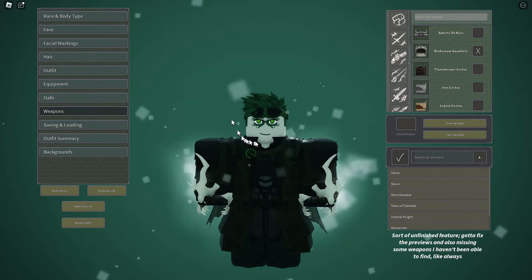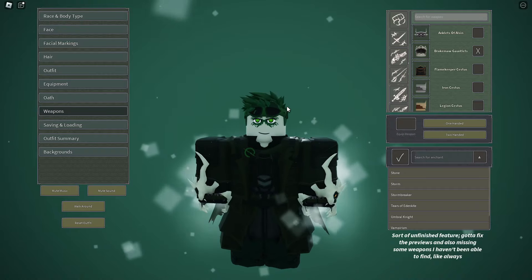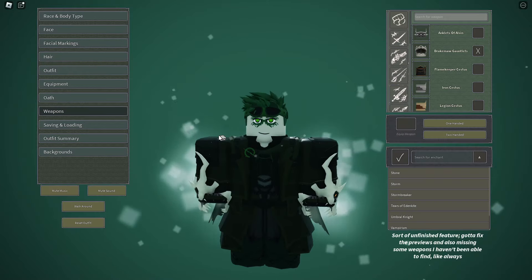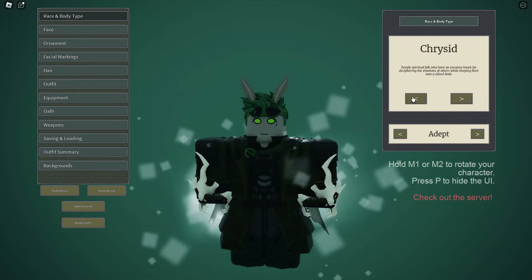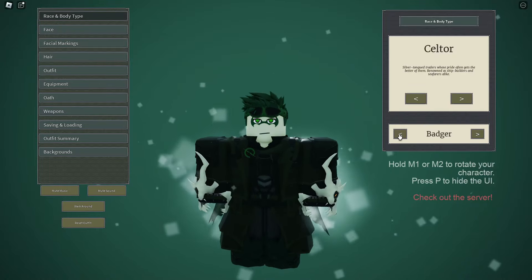Hello everyone, welcome back! Today I'm going to be showing you that there is a way to create your own drip. It's a new game that was published on Roblox where you can make whatever drip you want — you can choose your race, change between races, and change what variant you want.